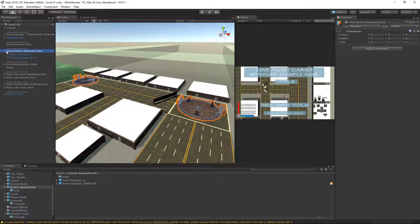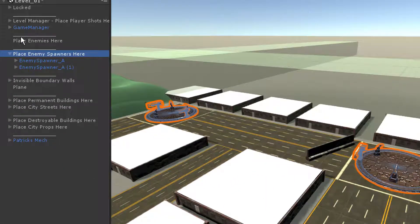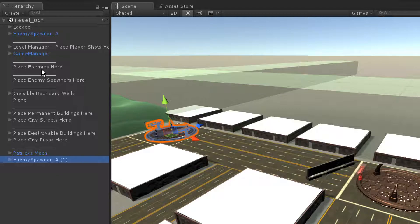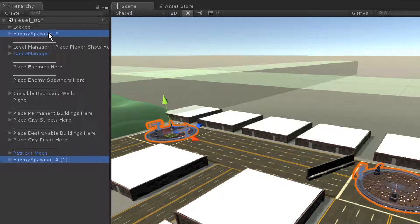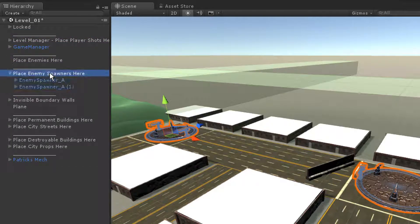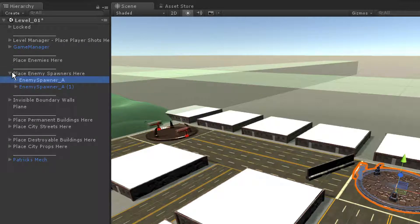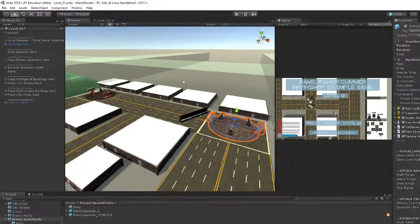We're going to leave these two spawners in our enemy spawners group. If spawners are not sitting within this group, I think the game will crash — my code is dependent on these spawners being in this group. Hopefully you haven't deleted this group. Put the spawners under here and that'll be a good place for them until we make more and start plugging them into our game manager.